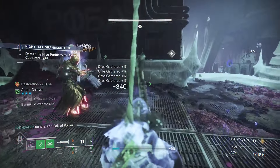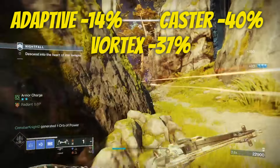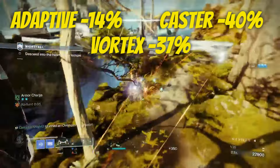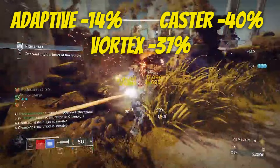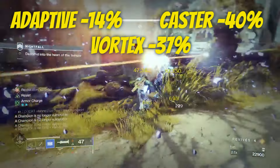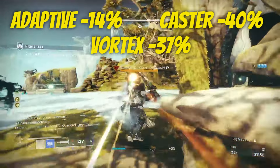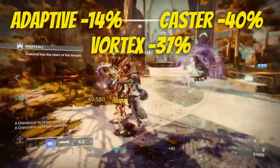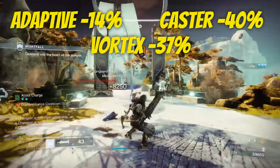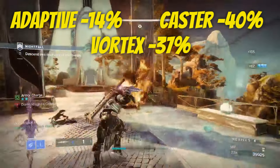But when it comes to selecting your swords, you need to consider ammo economy. Adaptive heavy attacks cost 4 ammo to use, so it's actually 14% less economic to use for its damage versus ammo. Vortex costs 6 ammo, so its heavy is 37% less economic. And no surprise really, casters are the worst at 40%, costing 5 — however, this is soon to be adjusted on March 5th.